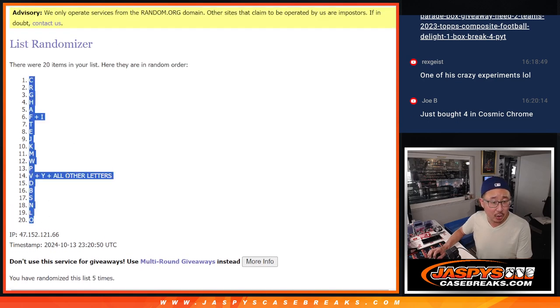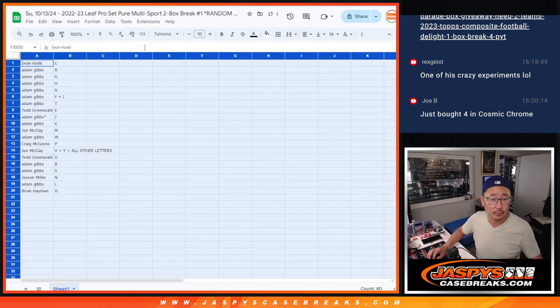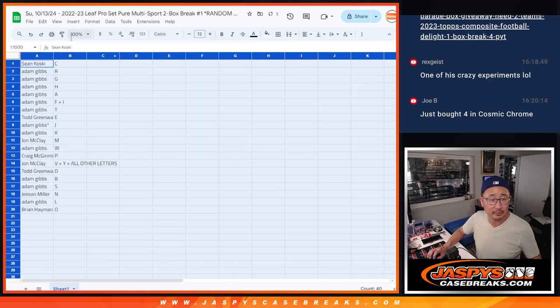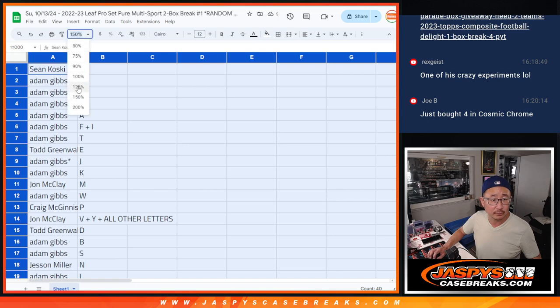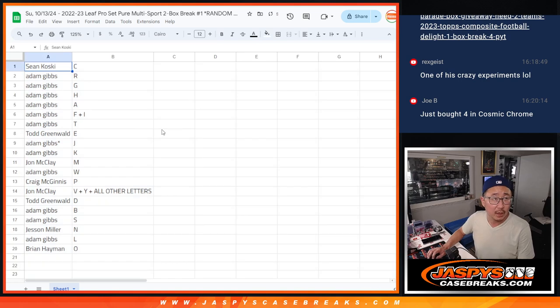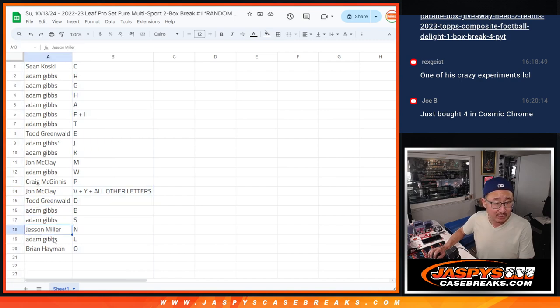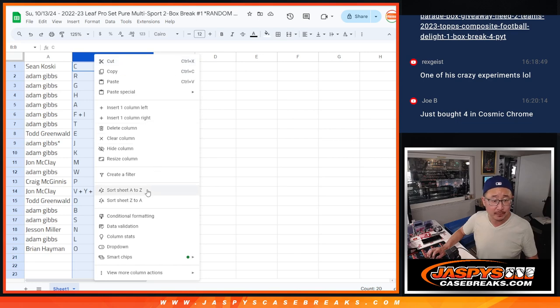We got letter C down to O. Trade window is open. So Sean with the letter C. Adam's got a bunch of letters: R, G, H, A, F, I, T. Todd with E. Adam with J and K. John with M. Adam with W. Craig with P. John with V, Y, and all other letters not on the list. Todd with D. Adam with B and S. Jessen with N. Adam with L. And Brian with O. First letter of their first names — remember that.